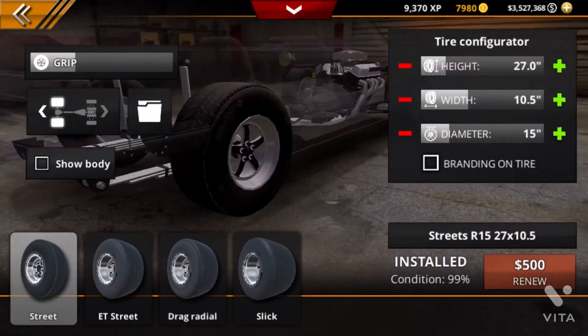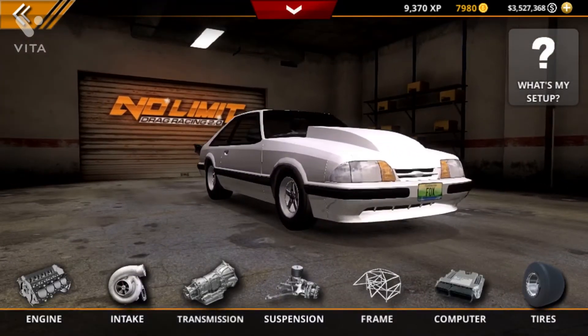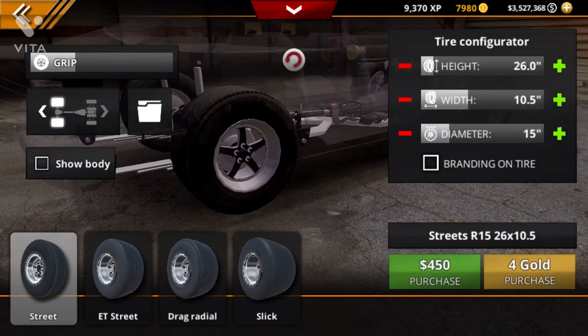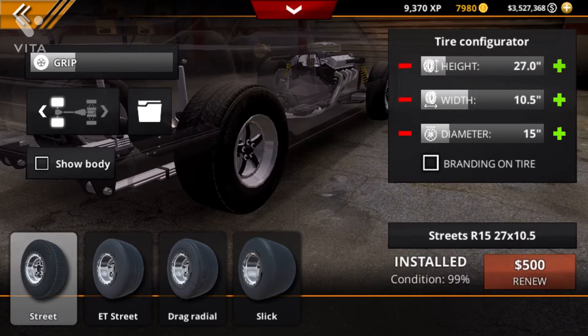For your tires, you want to run 27 inch by 10.5 inch street tires. So the stock tires — just put them up to 27 inch. You can go to 25 inch if you want, but I recommend just do 27.